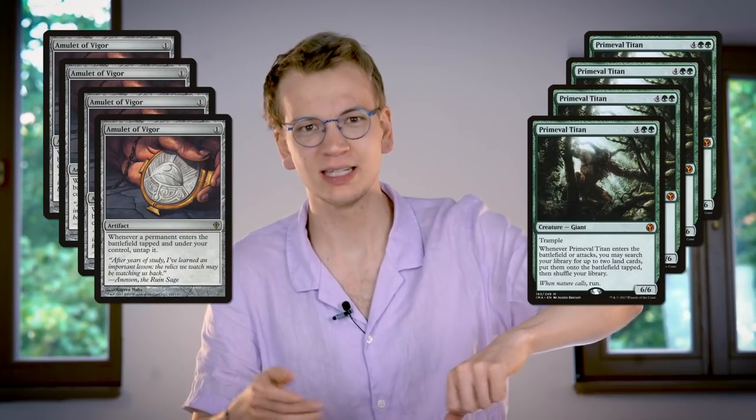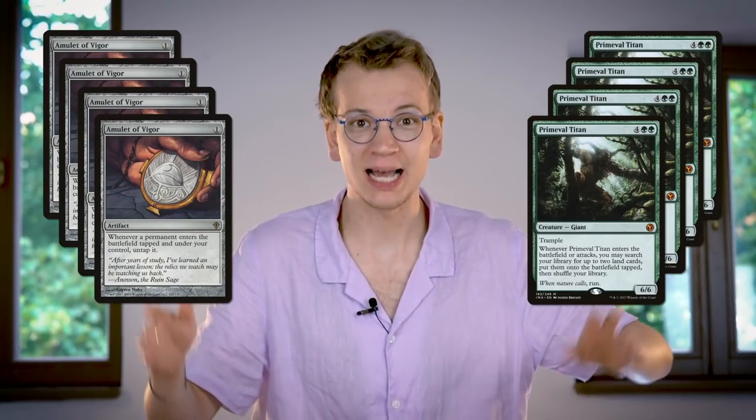We're very, very close to this generating enough subs to be worth it to do it twice a week, and it's super, super time intensive. Alright, enough of that. Let's get to the game! Let's go! So this week, I'm trying to defeat Carl using Amulet Titan — playing some Amulet of Vigors, resolving some Primeval Titans, tapping and untapping lands. I'm looking forward to it.